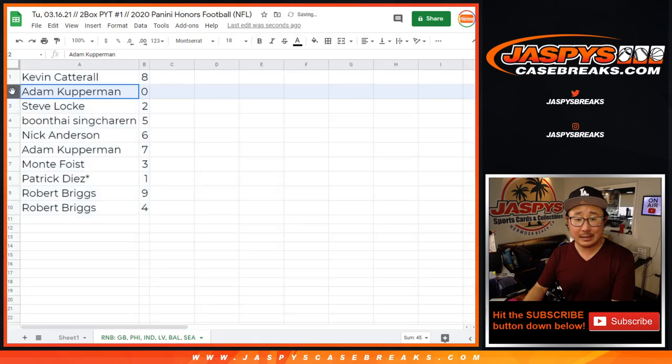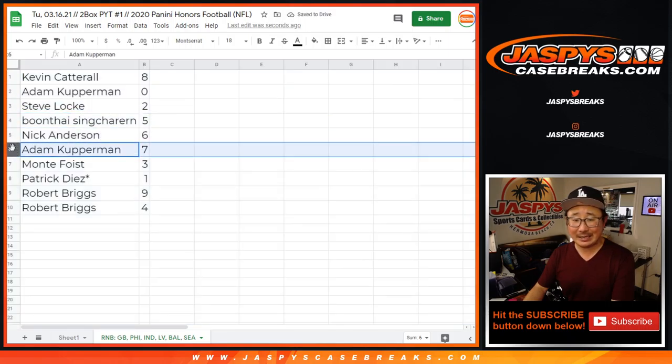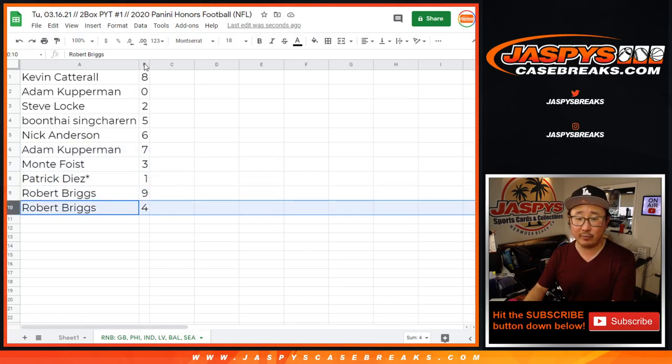All right, so Kevin with 8, Adam with 0, Steve with 2, Buntai with 5, Nick with 6, Adam with 7, Monty with 3, Patrick with 1, Robert with 9, and 4.